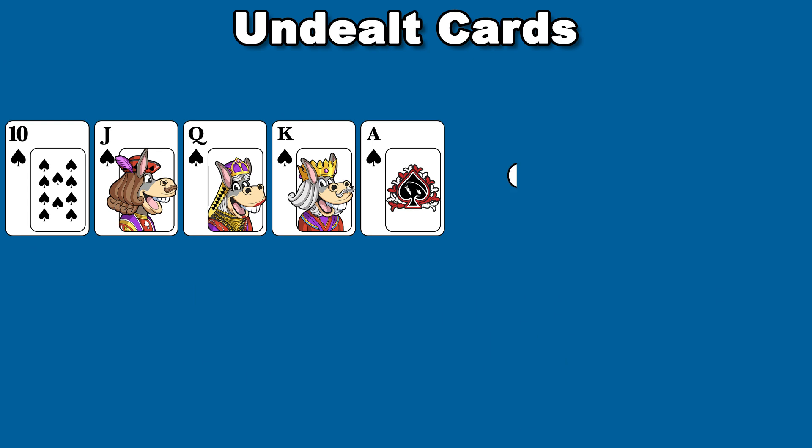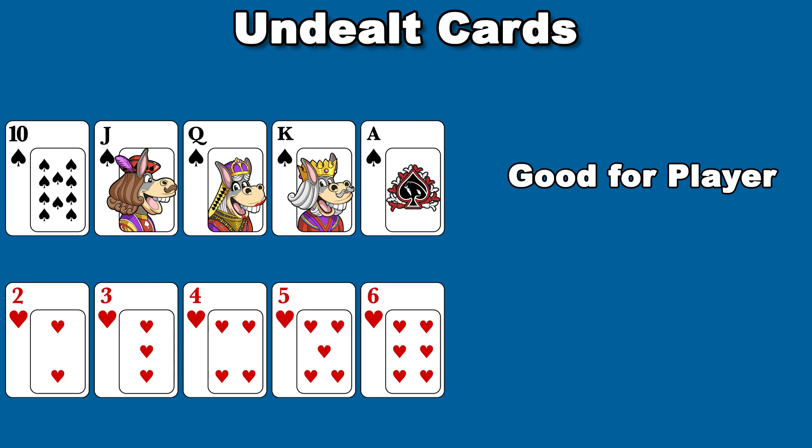When the undealt stack of cards is rich in tens and aces, that helps the player. And when the undealt stack of cards is rich in low cards, that helps the dealer.